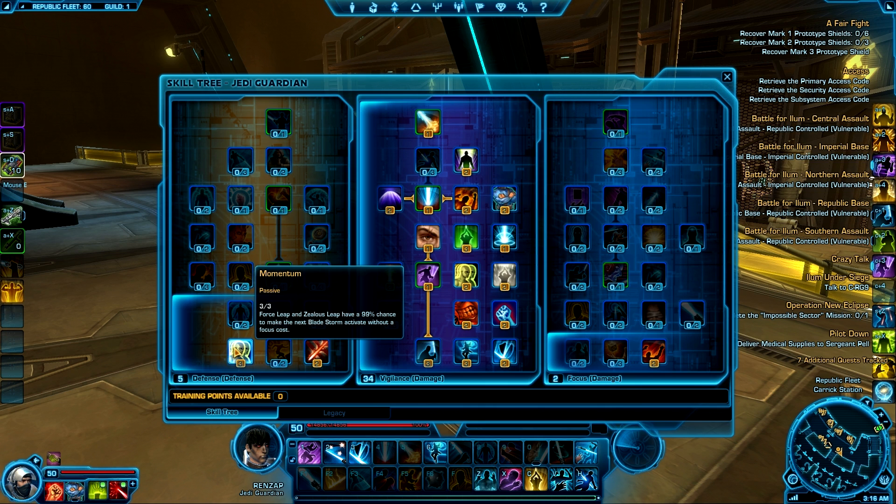Momentum gives you a 100% chance to make your next Bladestorm activate without a focus cost whenever you leap onto someone. That's good because in Vigilance you're gonna be wanting to use Bladestorm as much as possible because it counts as one of your bleeds whenever you hit them with it.